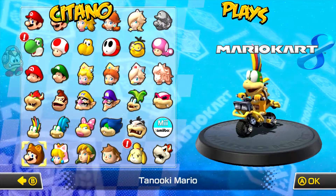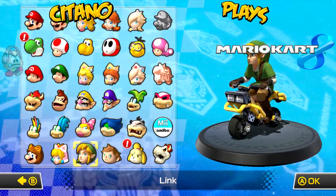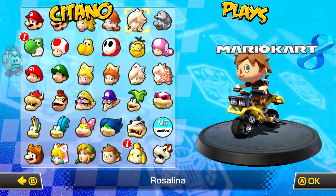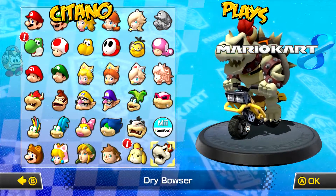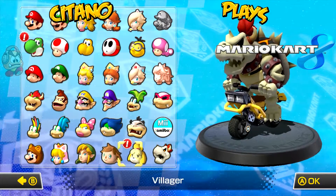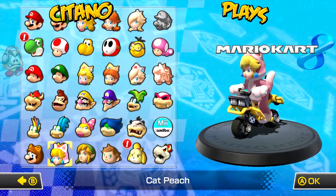On the bottom we have DLC characters such as Tanooki Mario, Cat Peach, Link - yes, Link from Zelda can be played - Villager from Animal Crossing, Isabelle from Animal Crossing, and Dry Bowser, first seen in New Super Mario Bros. DS. Tanooki Mario was seen in Super Mario Bros. 3, and Cat Peach we saw in Super Mario 3D World.